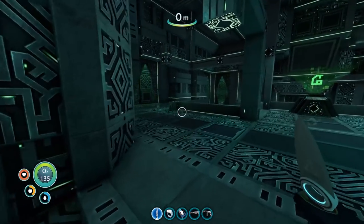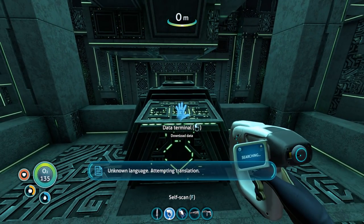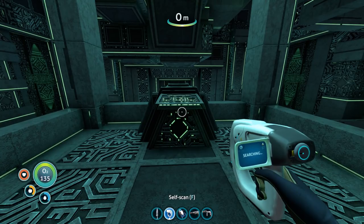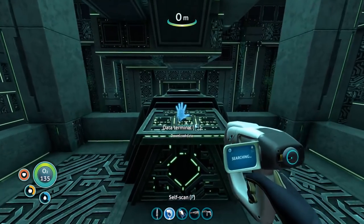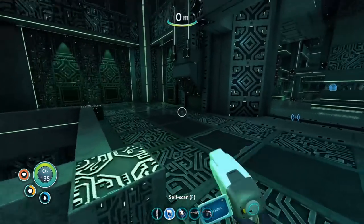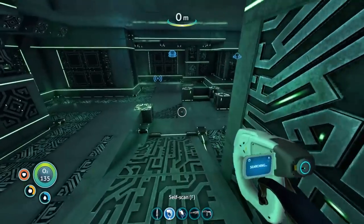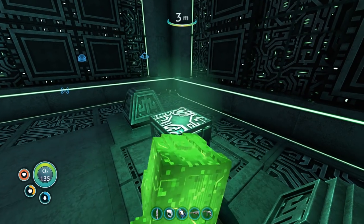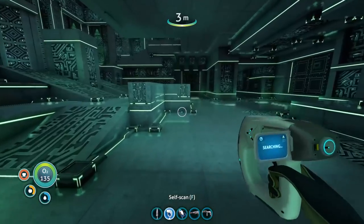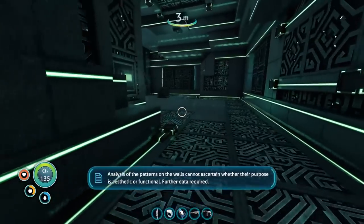Let's keep going through. Is that another data terminal? Let me scan it — download data, unknown language, attempting translation. It wasn't possible to translate any useful information, but we've got some data — needs further research. Let's keep exploring. It's almost like you'd want this as a base rather than our sea base, but it's a bit too green. And we've got an ion cube! Cool — we can use those to put into that arch, and I think they also make really good batteries.